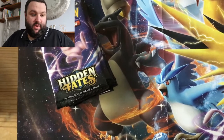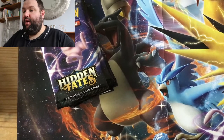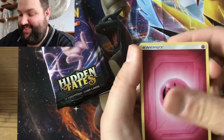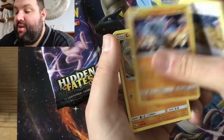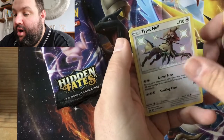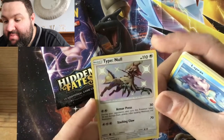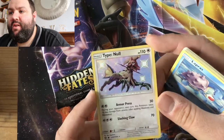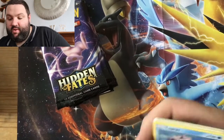Pack number two. In 3, 2, 1 — fairy! It is fairy. Graveler, Chansey, Brock's Pewter City Gym, Cubone, Geodude, Eevee — it's time to leave, Eevee — Jigglypuff, Koffing. There's that Lapras that's rare but isn't rare. We've got a Type Null — a shiny Type Null! That's the first time I've pulled that. And I'm sure I've got the Silvally card as well. Wicked that we've got the shiny Type Null card — that's a good addition, that's going in the good pile.